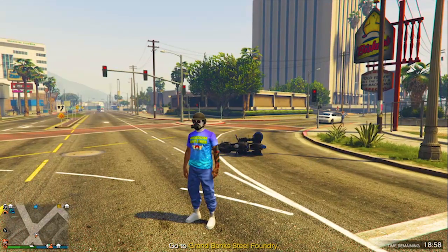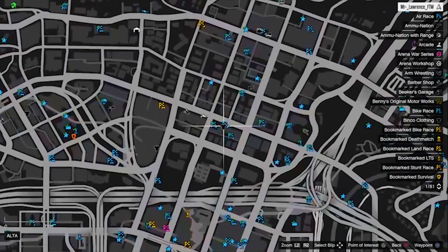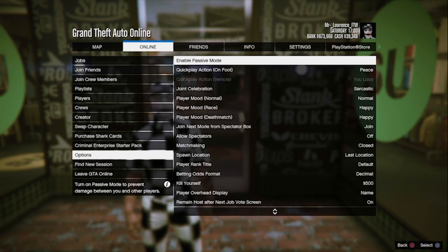First of all, get any colored joggers — these are the easiest ones. Make your way over to this clothing store. Then make sure your spawn location is on last location — that's for later in the glitch — and matchmaking is on closed.